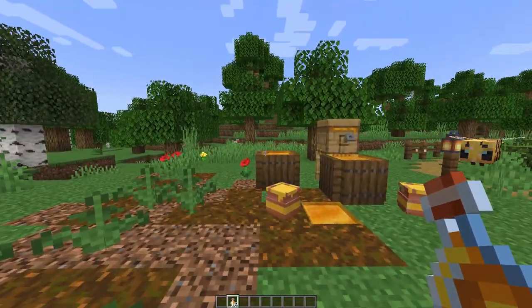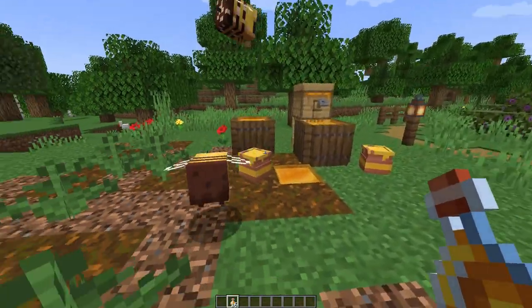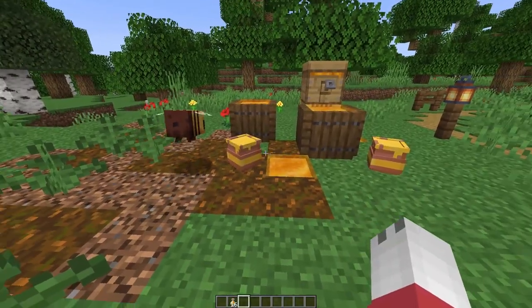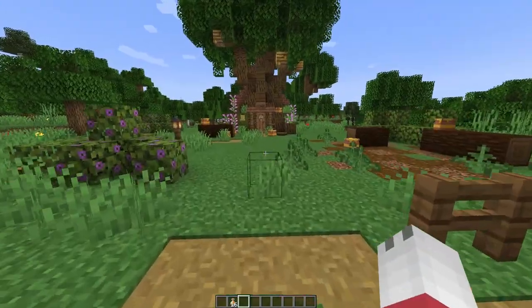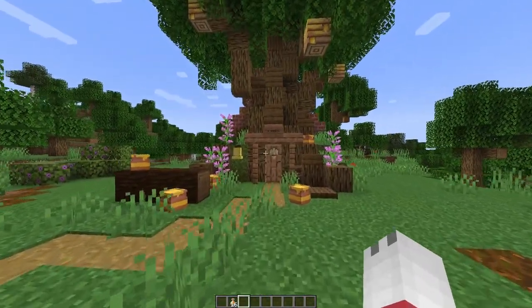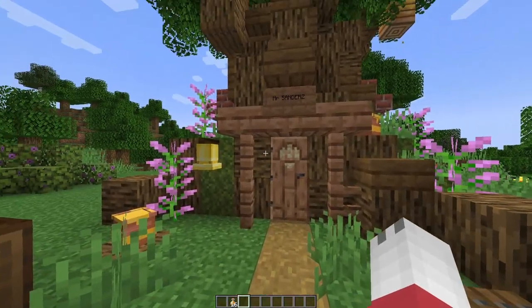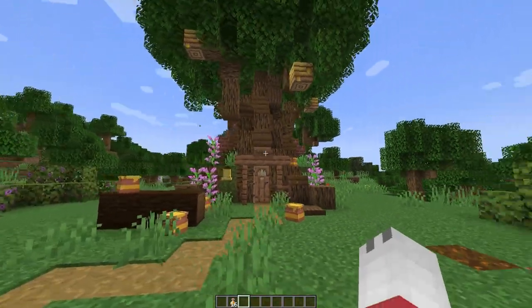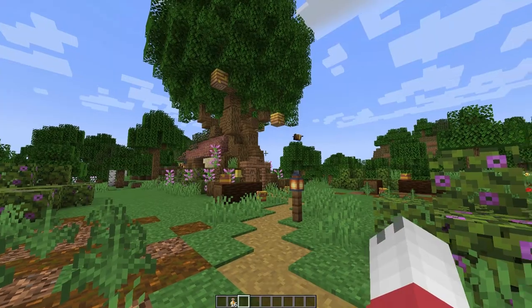These custom heads go great with any build. For example, Wild's Treehouse inspired by Winnie the Pooh's house has these cute little honeypot custom heads that really amp up the build's details. But you can use them for little Steve plushies, which is what I'm going to be showing you guys how to get. You can find all sorts of things, decorate kitchens with them. And if you want to check out the tutorial for this build, the link will be in the description down below.